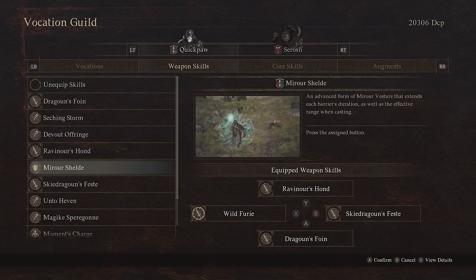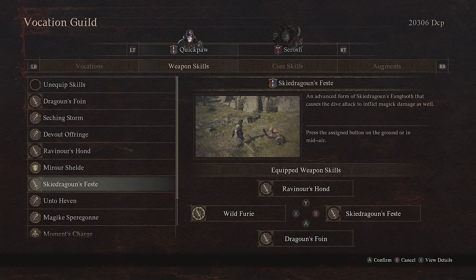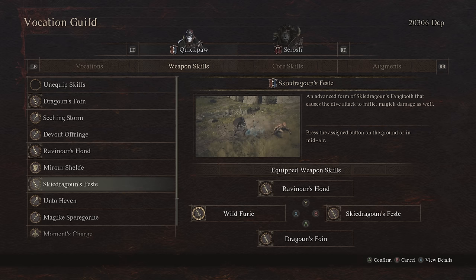As opposed to using that, I have Sky Dragon's Feast on. This serves as kind of a perfect dodge, but I also like this because I can combo it with Dragon's Fin. I can use Dragon's Fin to dash and then Sky Dragon's Feast to get on top of the target, so using those in conjunction is a lot of fun.